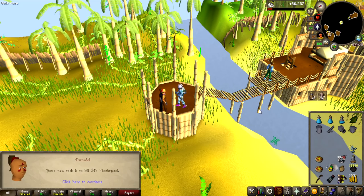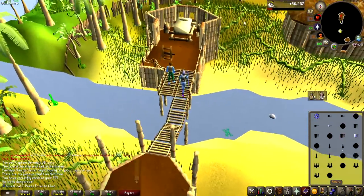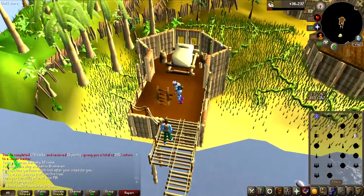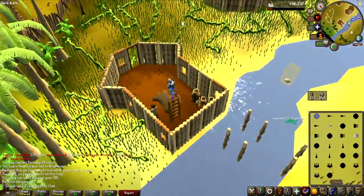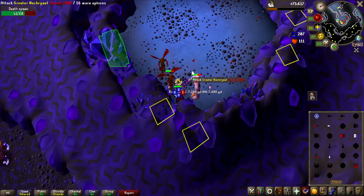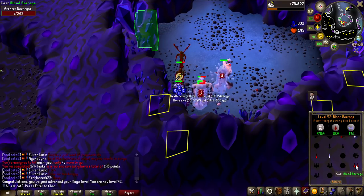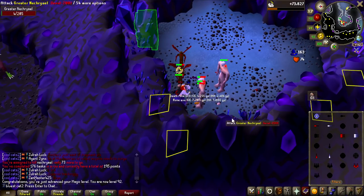We are back to Slayer, and look at that: 247 Nechryaels. I'm already on the Ancient Spellbook. I have set up a counter here — I have done 36,000 Slayer experience so far, but this is going to go up quite a bit on this task. Very big level incoming here — this is going to be 92 Magic. I just hit it right there. And that unlocks Blood Barrage, which is actually going to be very helpful in the future.